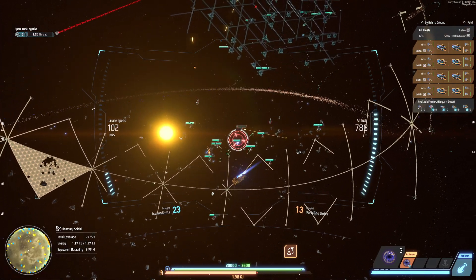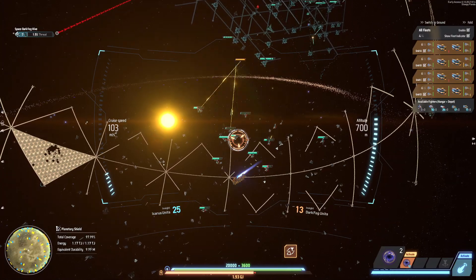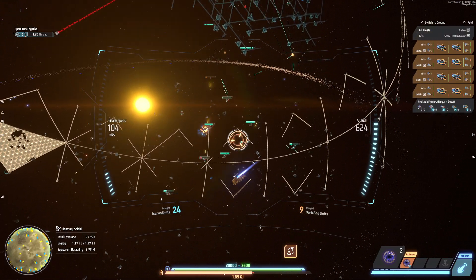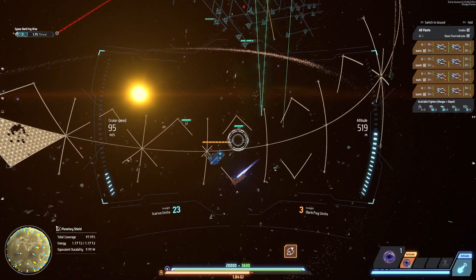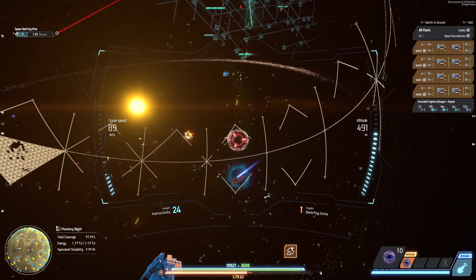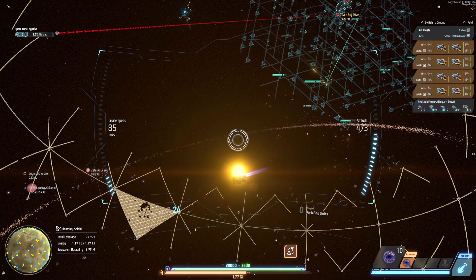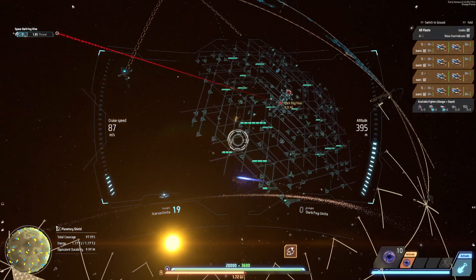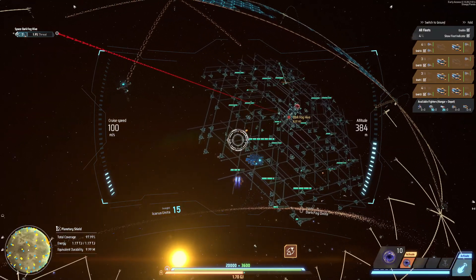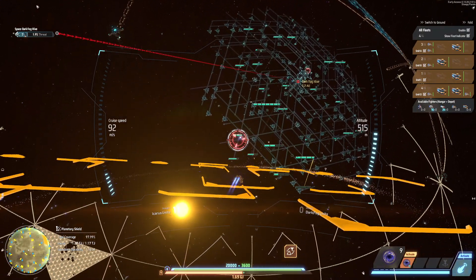Those are antimatter plasma rounds, so they should be pretty devastating. There are more reinforcements and I still have some ships left, so that's working fine. I think that's all the hostile ships dealt with.